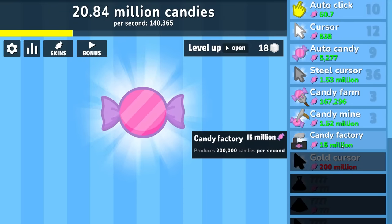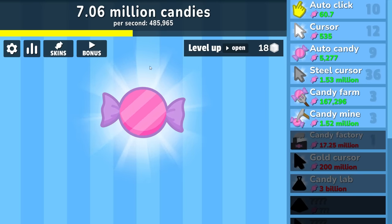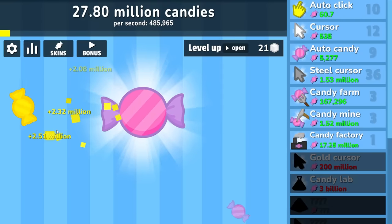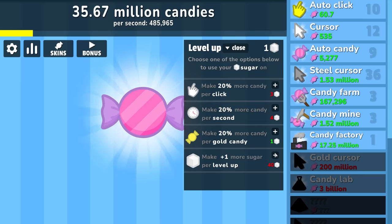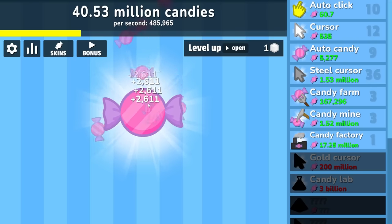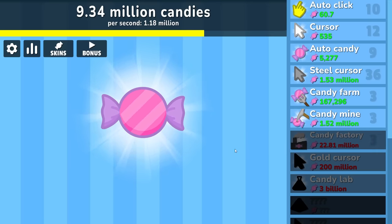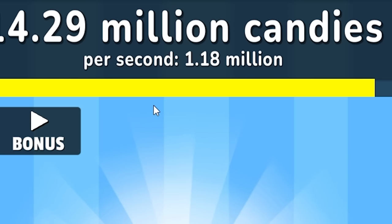There's a candy factory — 50 million, produces 200,000 candies per second. We're currently doing 140, so that brought us up to about 500,000 candies per second. The next upgrade costs 200 million. I can't believe we're getting into the hundreds of millions already. Plus we clicked enough to get our next sugar upgrade. This is definitely one of the better clicker games I've played lately. We still have a level up — let's get 20% more per gold candy because those actually add up. Then upgrade the candy factory — that gives us an extra 400,000 per second, so we're making 1.1 million candies per second.